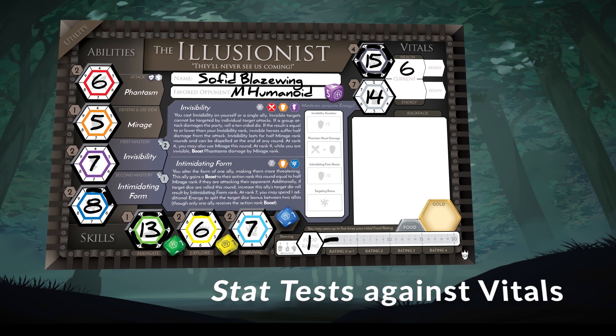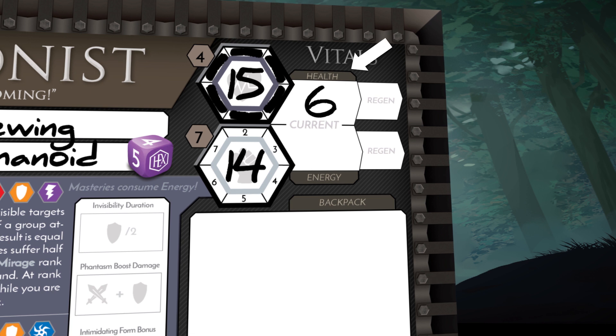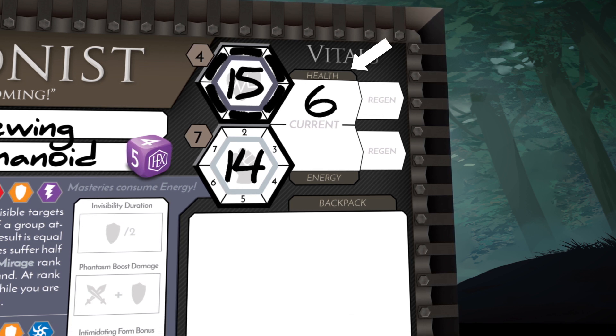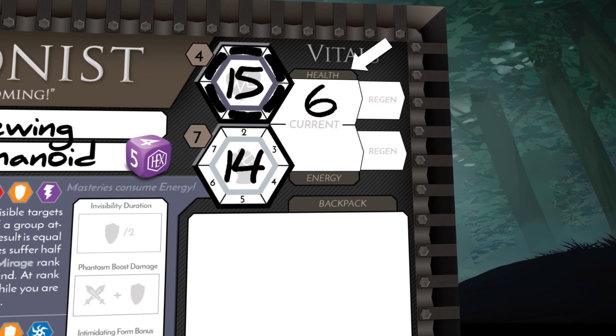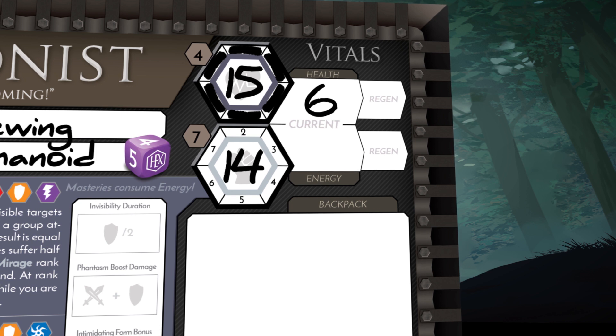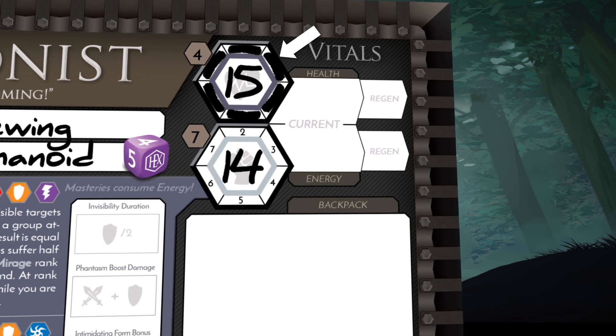If you're rolling a stat test against a vital, you always compare the modified roll result against your current rank, not the total rank. For example, if your hero has a total of 15 health but only has 6 health remaining when the stat roll is made, you'll need to gain a 6 or lower on the result. At full health, you would critically succeed on a result of 5 or lower.